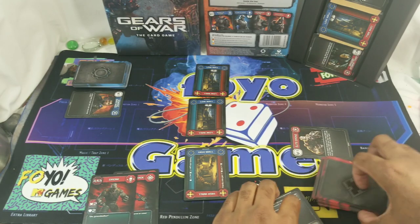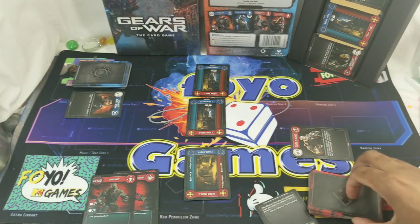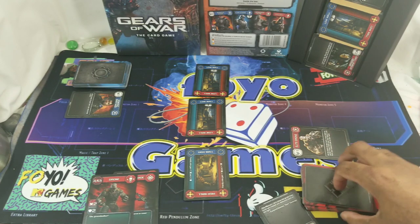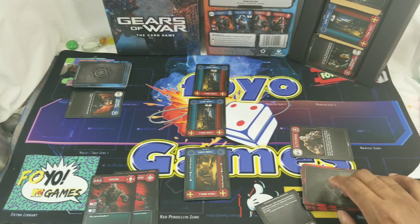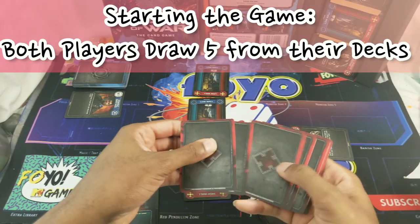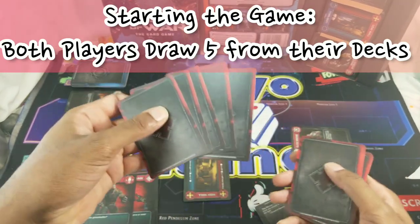To win the game, you need to make the opponent's deck go from their initial 30-or-so card deck down to zero cards. You lose cards by taking damage — as you take damage, you'll add cards to your hand from the top of the deck. To start the game, both players draw five cards after shuffling their 30-or-so card deck.